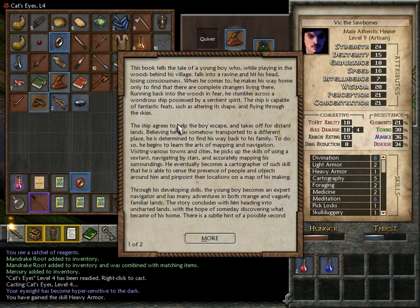Through the Lost Realms: this book tells the tale of a young boy who, while playing in the woods behind his village, falls into a ravine and hits his head, losing consciousness. When he comes to, he makes his way home only to find complete strangers living there. Running back into the woods in fear, he stumbles across a wondrous ship possessed by a sentient spirit capable of altering its shape and flying through the skies. Believing he was transported to a different place, he begins to learn the arts of mapping and navigation. I was not expecting this to be the book on cartography, but I'll take an extra point. He eventually becomes a cartographer of such skill that he is able to sense the presence of people and objects around him and pinpoint their locations. That would be extremely convenient, but I don't know how many more points it takes. With any luck, only six.